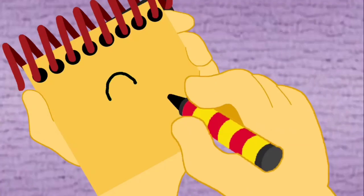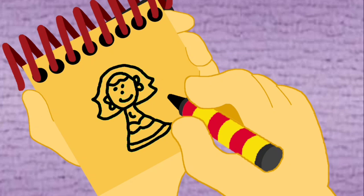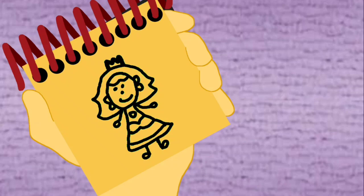First, let's draw her head, her ears and earrings. Her face. Her hair. Her dress. Her arms, hands, legs and feet. And her crown on top. There! It's Princess Peach!